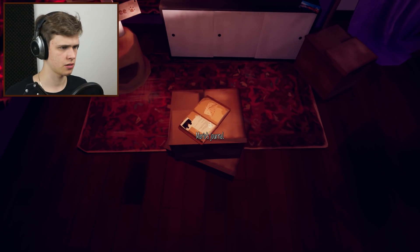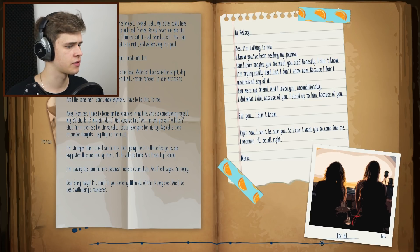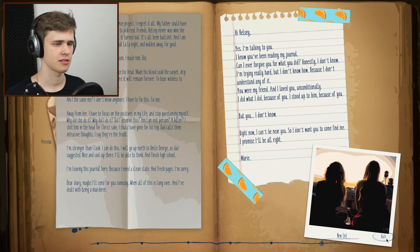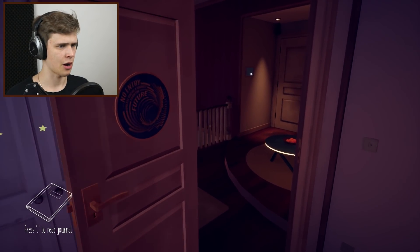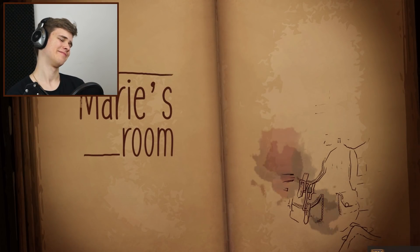We're supposed to bring the journal. Wait, we can now probably read the last part. I regret food rescue. I regret the science project. Someone died right in this room — I made him die. I'm leaving his journal here, fresh pages. I'll send for you someday. And this is a message to Kelsey, huh? This is them by the pool. Are we with her right now? Did we actually get back together? Oh, damn.